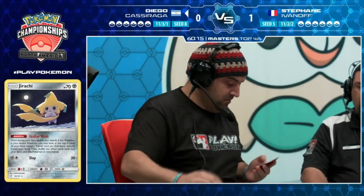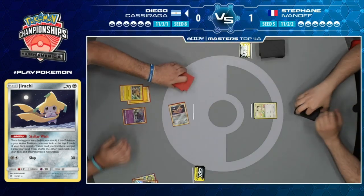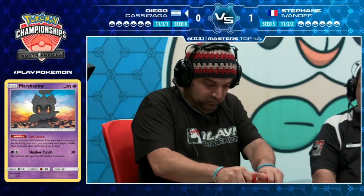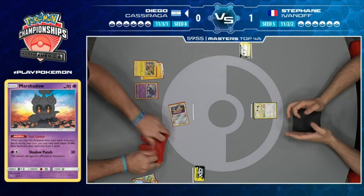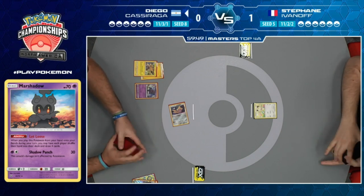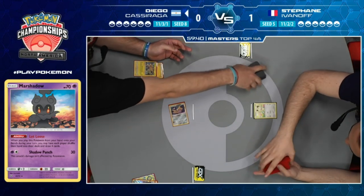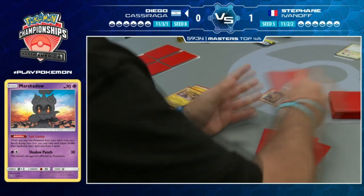Diego holds the Marshadow for now - Zapdos, Lightning, Marshadow. Let Loose puts both players to four cards. Let Loose is always a weird card regardless of which side you're on - if you're Diego you've got a Zapdos and a Jirachi so you can Stellar Wish again, so you're in a better spot. But hypothetically if Diego dead draws, it's a 50-50 shot.